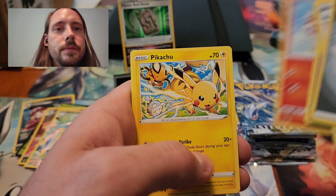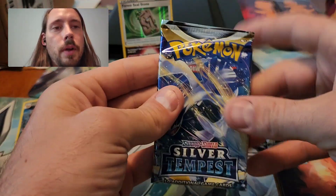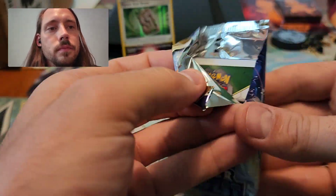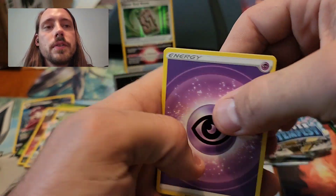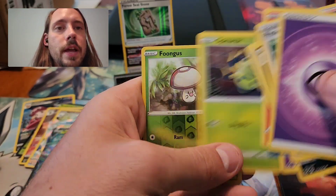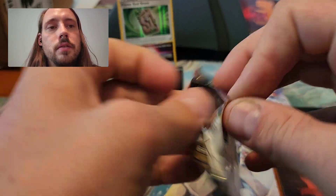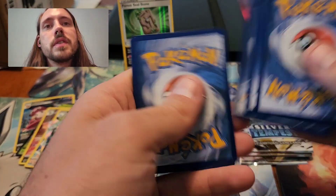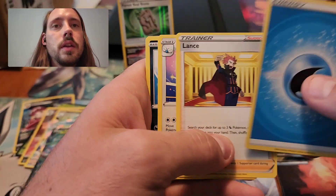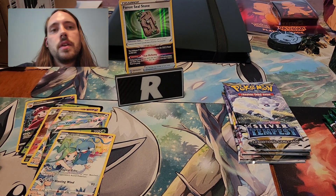Got another good code card. Reverse Indeedy and another Superior V. Superior and Chestnut V are probably the two cards I pull most from this set. That Forest Seal Stone is kind of tough to pull because it's not available in Reverse Holo — you have to get it from a Holographic slot in a pack. I don't think any of the Seal Stone cards were available as reverses. There are two in this set and one in Crown Zenith. Back to another good code card — can we get something out of it? Altaria Trainer Gallery and a Hollow Rapidash. That's two Altarias. Double up on something — let's make it that Forest Seal Stone, huh?